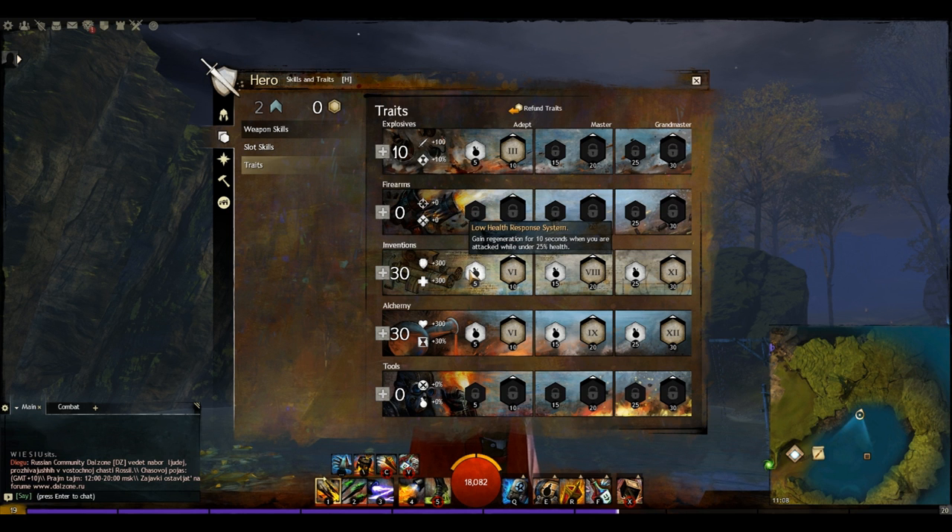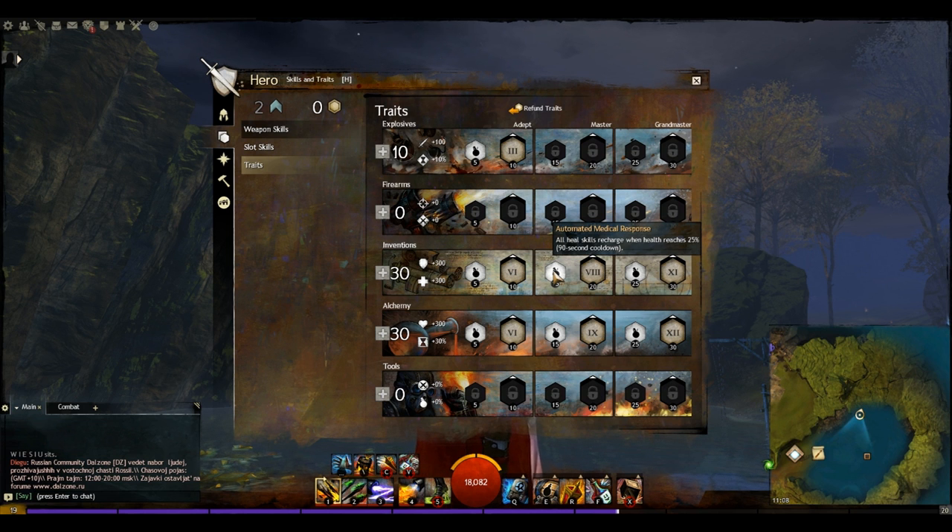With 13 points in Inventions we get: gain regeneration for 10 seconds while attacked under 25% HP — effective because we need a lot of healing uptime. Make yourself invisible when immobilised — not vital but probably the best option available. All heal skills recharge when health reaches 25% — brilliant, though on a 90-second cooldown. It re-triggers all our healing skills at 25% HP, and we've got the toughness to actually manage to trigger them all in time to get HP back up. And 25% movement speed while in combat, which lets you dodge ranged projectiles and buy time to line of sight enemies.